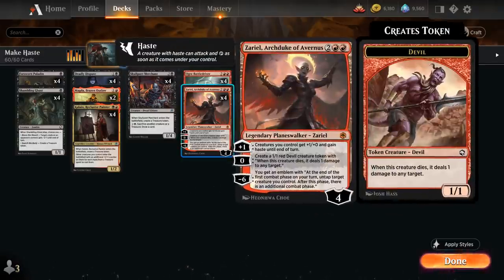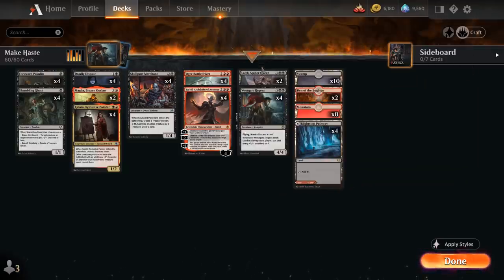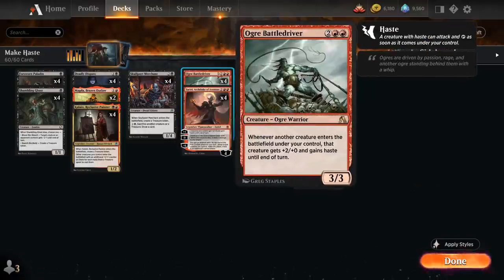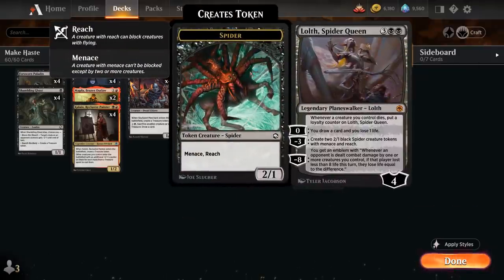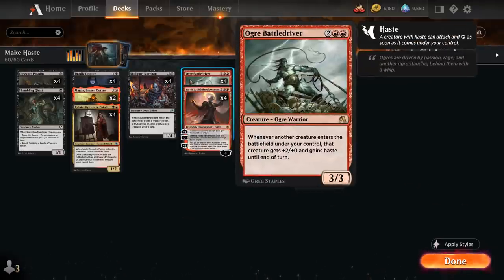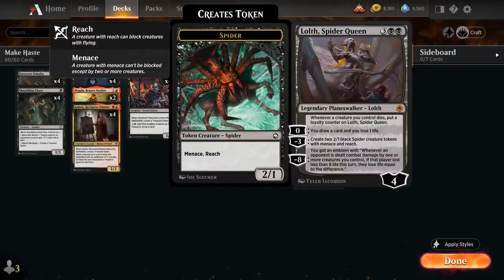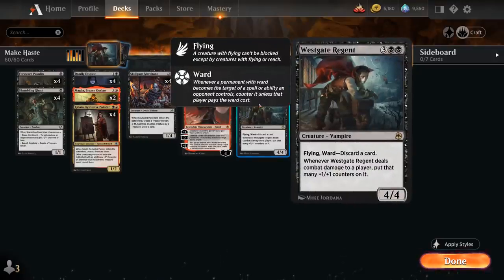We've got our full playset of Zariel, full playset of Battledriver, and finally 2 copies of Loth, Spider Queen — the 4-mana Planeswalker that says whenever a creature we control dies, put a loyalty counter on Spider Queen. The 0 ability lets us draw a card at the cost of 1 life, and the minus 3 generates a pair of 2/1 black spider creature tokens with Menace and Reach. Having a turn 4 Battledriver or Zariel into Spider Queen to make 2 spiders with +2/+0 and Haste can represent a lot of damage out of nowhere.